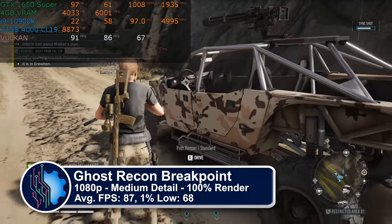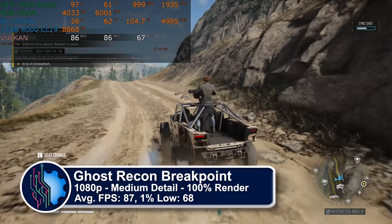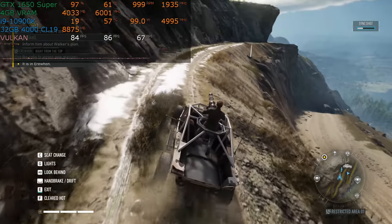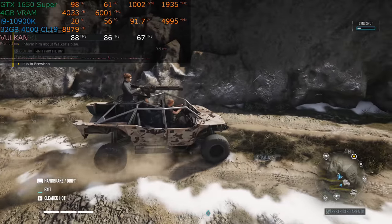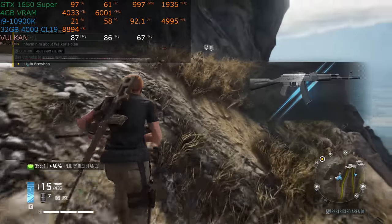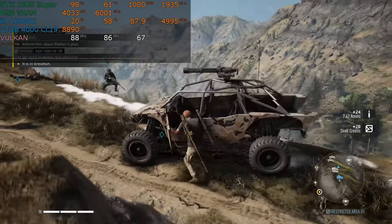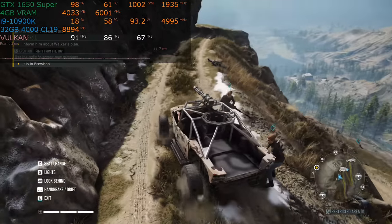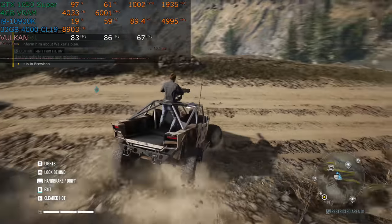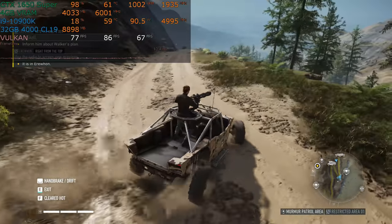Moving right along to Ghost Recon Breakpoint, a game that has seen multiple patches improving performance since it launched — keep that in mind when comparing year-old numbers to today. This is also at medium detail for the same VRAM reasons as The Division 2; however, it still looks really good. If you compare medium, high, and very high detail while pausing and looking at every texture, yes you can tell the difference — but it's less of a thing when you're driving down the road with machine guns blazing. Performance is not as good here as The Division 2, but it's still comfortably above 60 frames per second more than 99% of the time, which is solid for a sub-$200 graphics card.